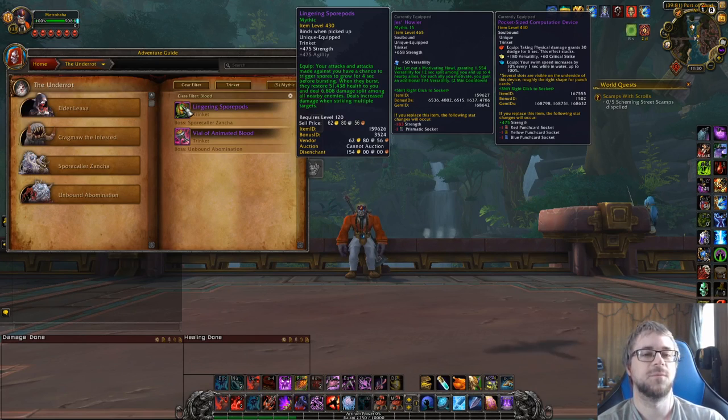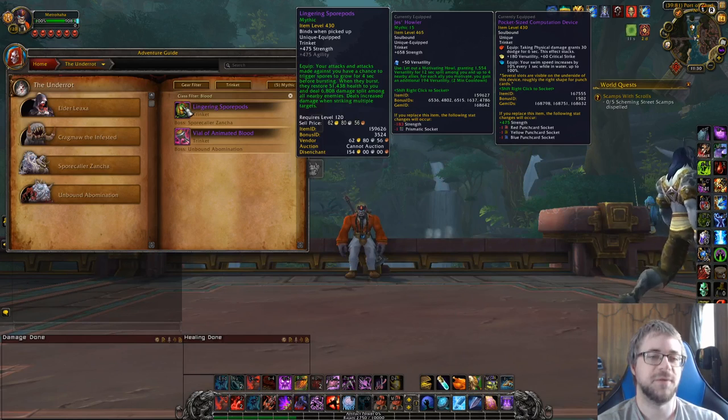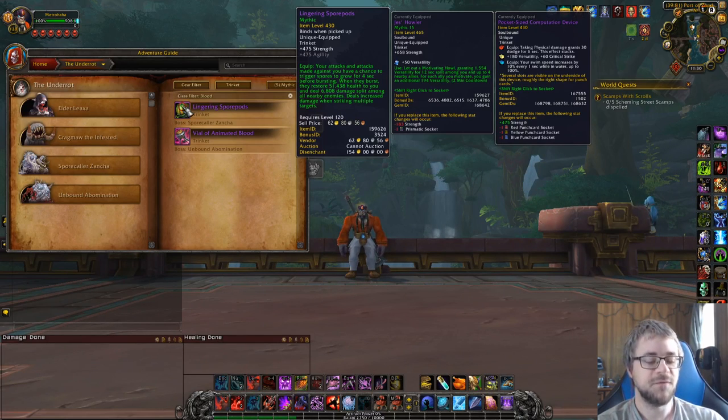I've stopped using this trinket because of that overhealing issue. About 40% of the time it's proccing when I don't need the healing. Instead, we've gone to a trinket that has more agency over my use case — when I do worry about self-healing. Spore Pods was overhealing most of the time, while the other trinket — an absorb — was almost always getting full value. The fact that they were doing almost the same total healing really signifies that Spore Pods is a very good trinket.